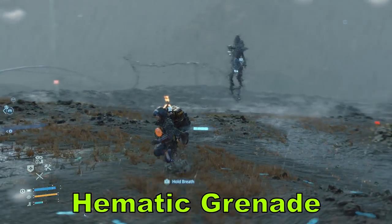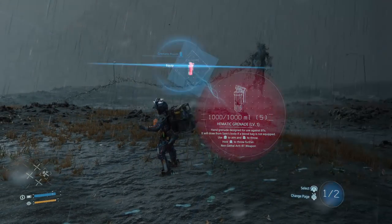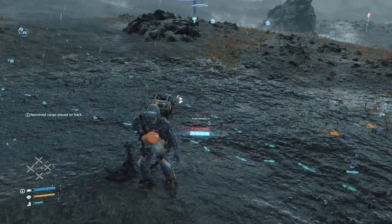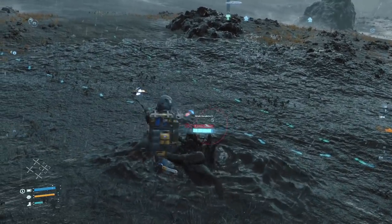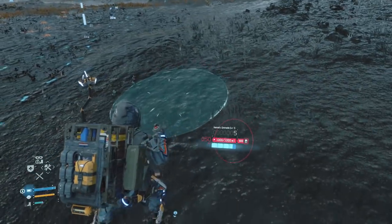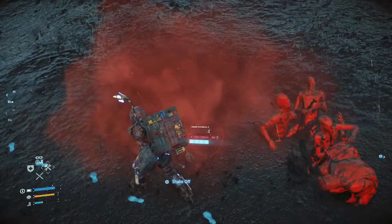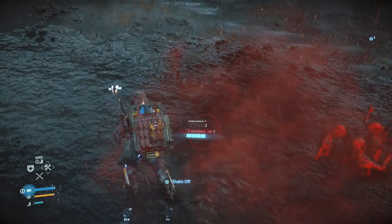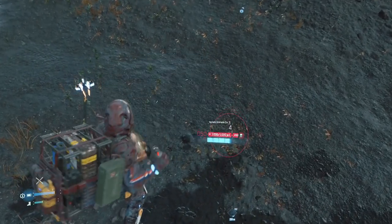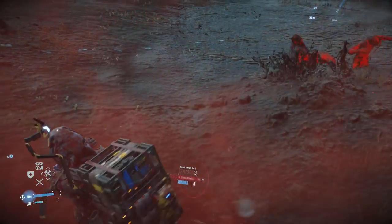Once you get hematic grenades, keep a couple on you — they fit easily in your grenade pouch. If you're in a BT area and get caught, they'll try to drag you into the tar, potentially forcing a mini-boss fight. Shake them off, then aim the grenades at the ground — they won't be able to grab you. This makes it much easier to escape even if multiple BTs are on you.